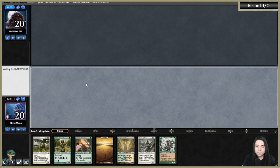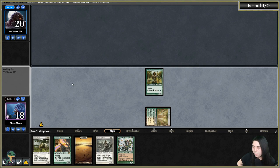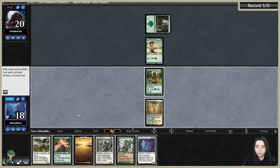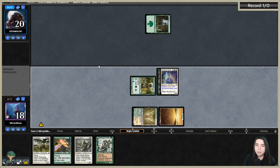Shocking the Noble — go. Skyclave to the rescue! I'm going to hit their turn-one play and not the lord. Slowing them down from getting an out-of-turn-two lord is the most important thing. We can find ways to deal with lords later. Dwynen's Elite for no value — and they only got four cards left.